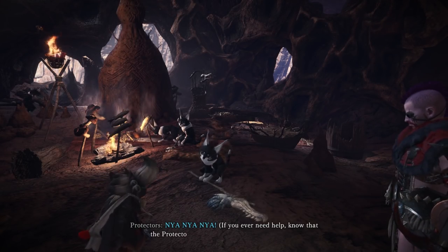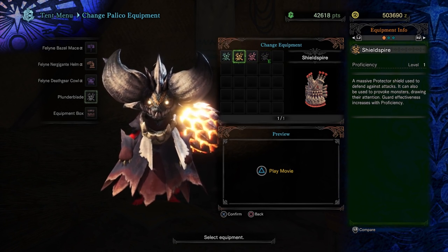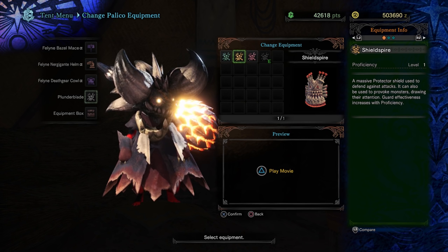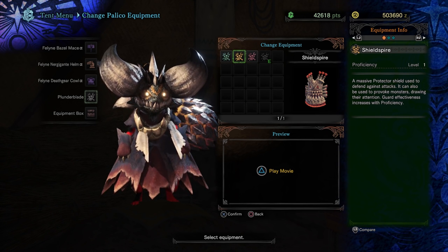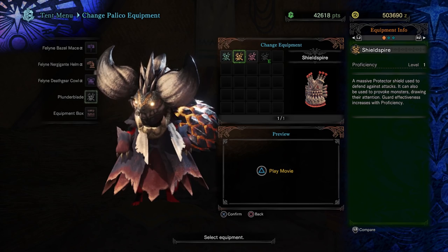They'll go through a little conversation here. The Shield Spire is a massive protector shield used to defend against attacks. It can also be used to provoke monsters, drawing their attention. Guard effectiveness increases with proficiency, so you can place it down to distract monsters while you try to recover or gain an advantage.